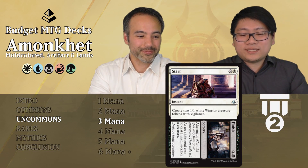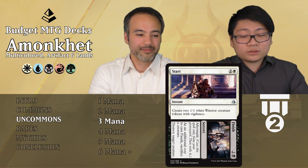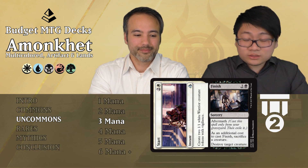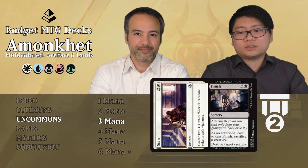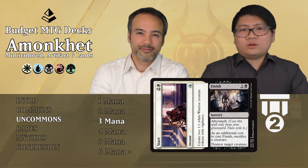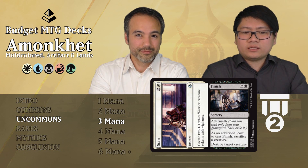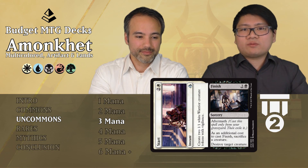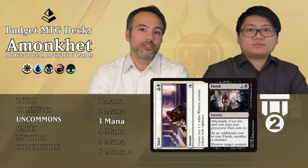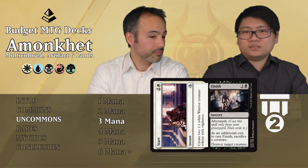Start//Finish: the Start part is two mana and one white instant — create two 1/1 white warrior creature tokens with vigilance. The Finish aftermath is two mana and one black sorcery — sacrifice a creature then destroy target creature. For six mana total you get creatures and you remove a creature. This is actually pretty good because unconditional removal is always great and the Start part is instant speed. You can use it when someone's attacking to create surprise blockers and then kill something. Tier 2.